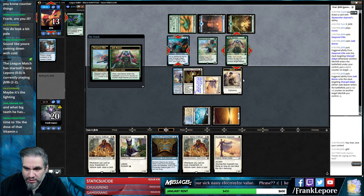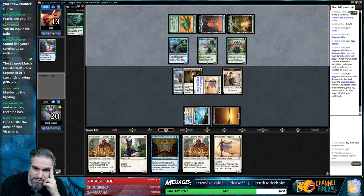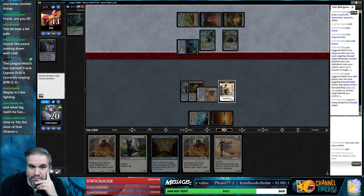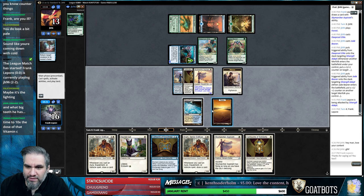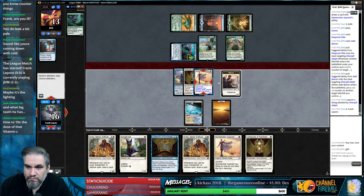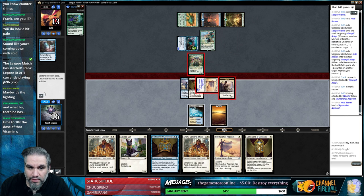He has bounce spells and tapping things which is really effective against me. I have Baffling End - is that what it's called? That is a big nerd. No, you don't want to give me a land - is this where you want to be? I don't have any lifelink here. I just want a cartouche for the lifelink. I just want to hit a land so I can play Sram into another thing. Jade Bearer is 100% going in front of this.